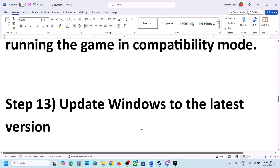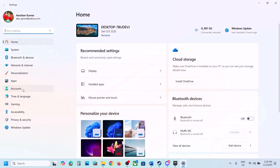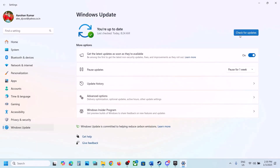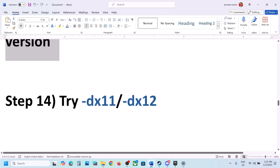The next step is to update Windows to the latest version — this is important. Open Windows Settings, go to Windows Update, and click on Check for Updates. Once all the updates are installed, restart your computer, and after the restart launch the game and check.